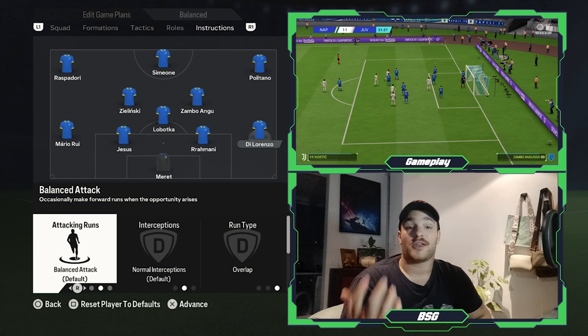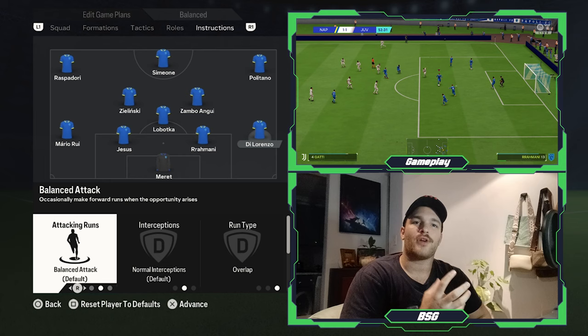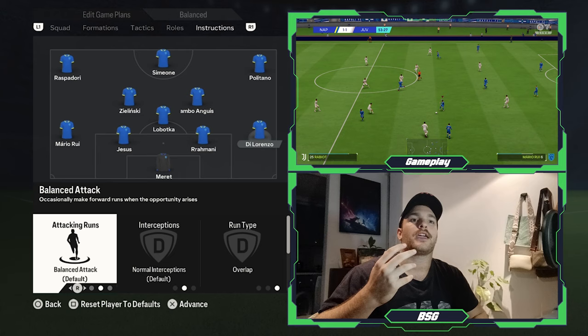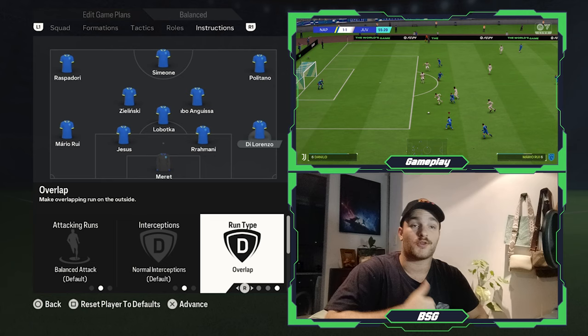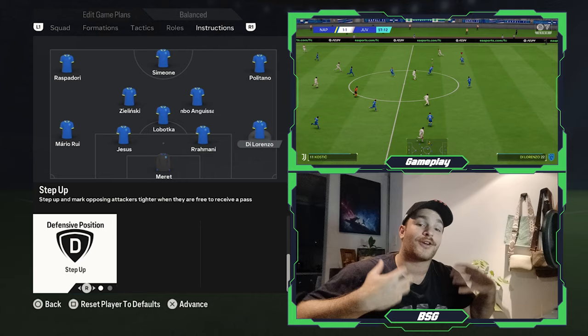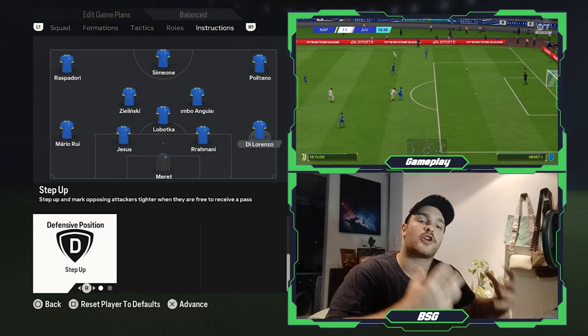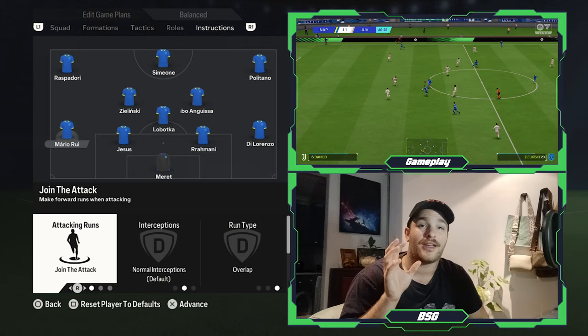For the two full-backs — on the right-hand side it was Hysaj, and on the left Ghoulam. They were both very good attacking full-backs. Because Napoli would spring a lot of their attacks down the left flank, the right-hand full-back wouldn't always get forward. So attacking runs are set to balanced with the run type set to overlap, so when the full-backs do get forward they overlap the wingers effectively, creating space down either flank. Defensive positioning is set to step up, getting them high and wide, close to the opposition wingers, preventing crosses from being fired into the box.